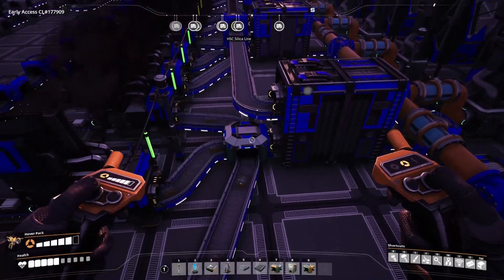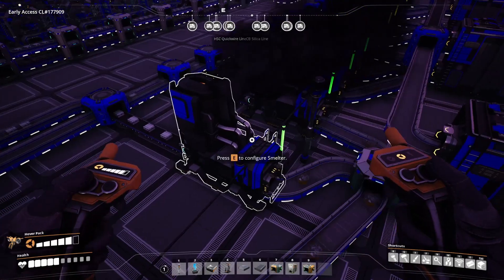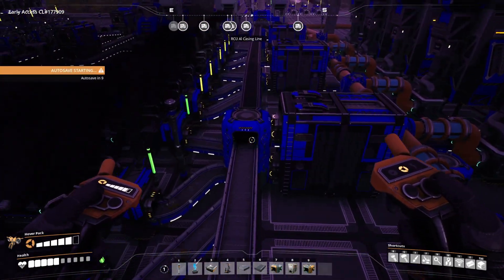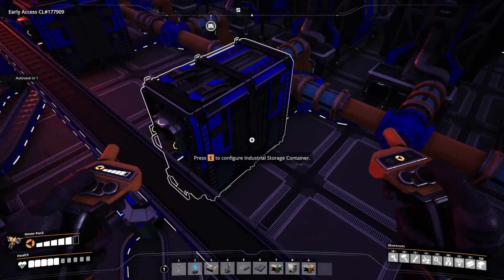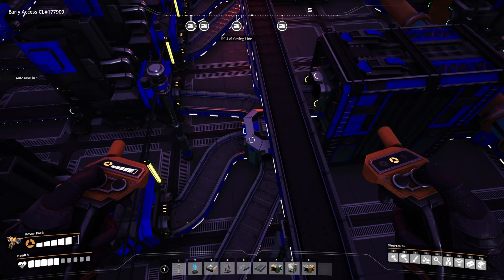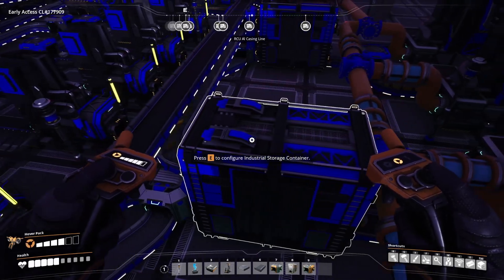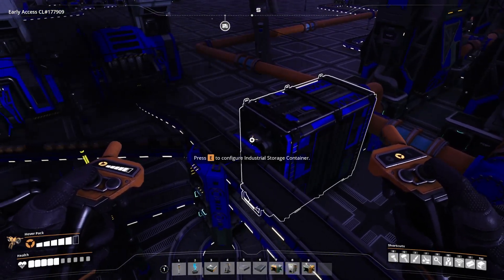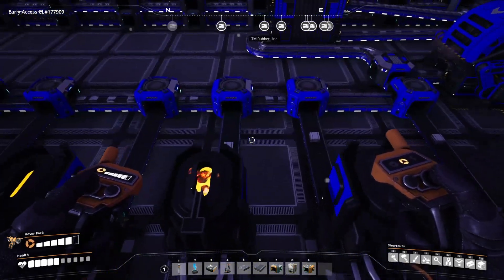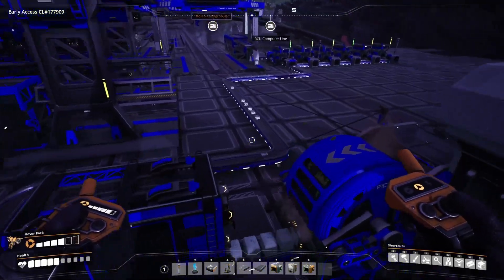Looking at the bottom one, all that aluminum scrap is going in and being fed off into these three smelters. Same thing on the other one going down the bottom part. The aluminum scrap goes into the top one and over - either way, the aluminum ingots are trickling out. It's good - that's up and running.